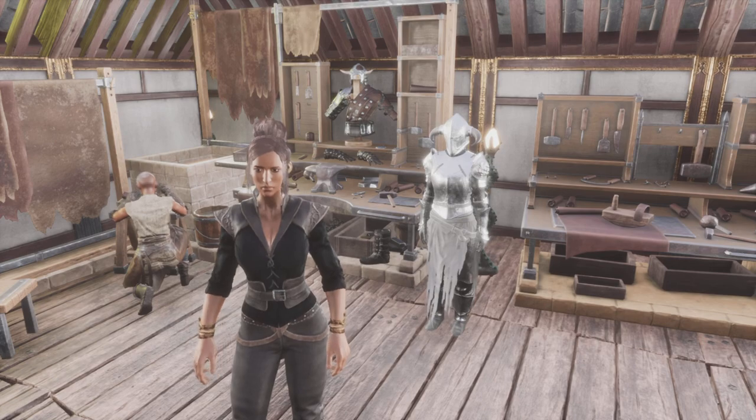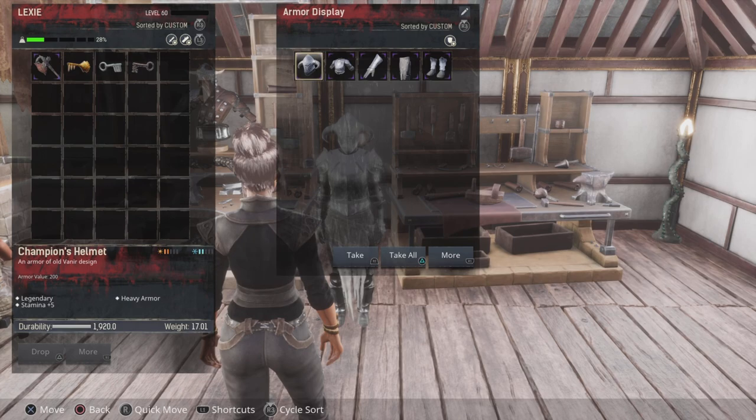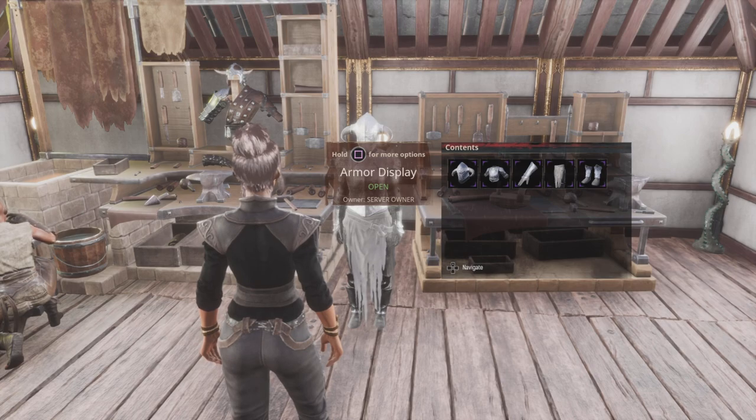This is the Arena Champion's armour. As you can see on this mannequin, it's all heavy armour — legendary. From the head we get stamina, the chest piece gives strength weapon damage, the hands give stamina again, the legs give more strength weapon damage, and the feet give stamina once again. So really, only the legs and chest would be best for a thrall — purely for the strength weapon bonuses. The head, hands, and feet? I'd forget it, as thralls are not affected by stamina or carry capacity.